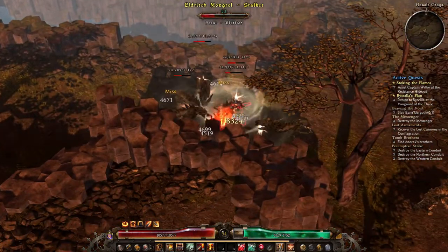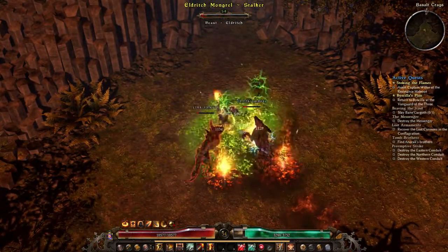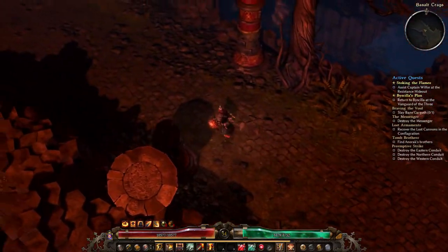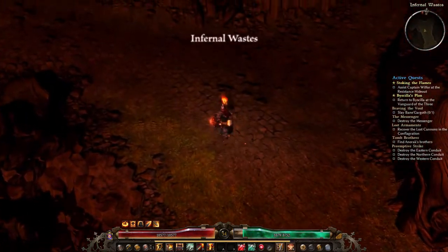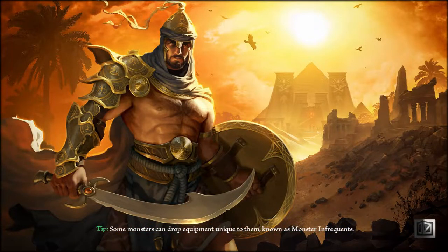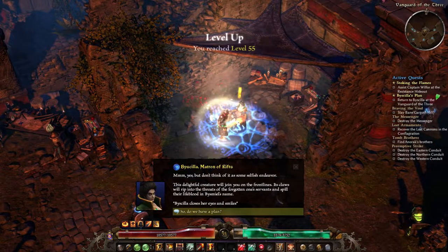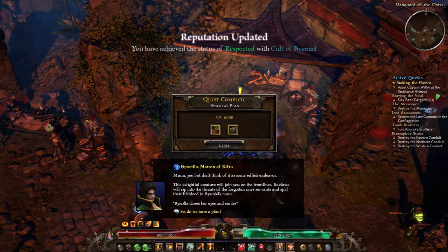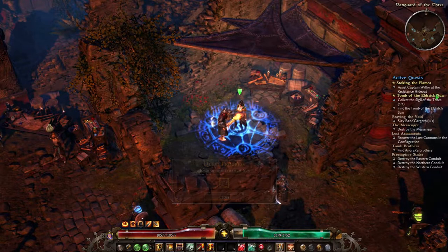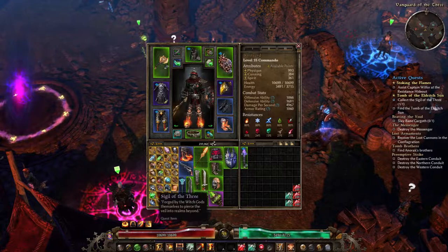In every faction shop there are items to help with your reputation gain, and these extend to bounties. When you get yourself to honored reputation with a faction you'll get access to a consumable called a Writ. When you pick these up they are not passive bonuses — you actually have to right-click on them to consume them. This item can only be used on the character you buy it on and can only be used once, but you're getting 50% more reputation for the faction you bought the Writ for. You can buy one for all the factions and have that increased reputation going at all times.